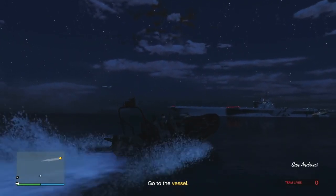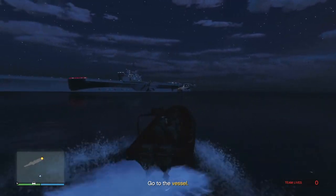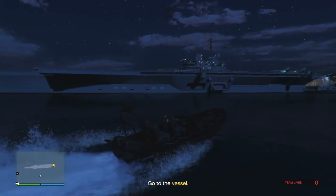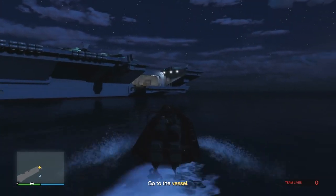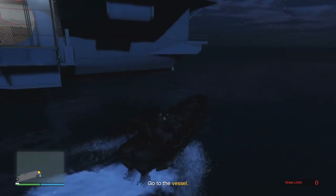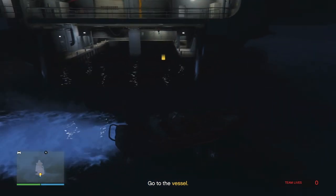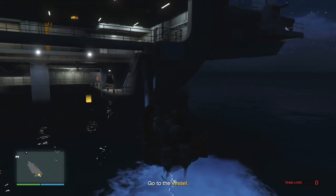Buying an aircraft carrier in Grand Theft Auto Online — outside of maybe a mansion or one of the beach houses on Vespucci Beach, that's probably the top thing I would like to buy in online. Today I'm going to be talking about how Rockstar could ultimately make that happen. Let's start with something that probably has to occur first, and that would most likely be a naval or sea-based update.